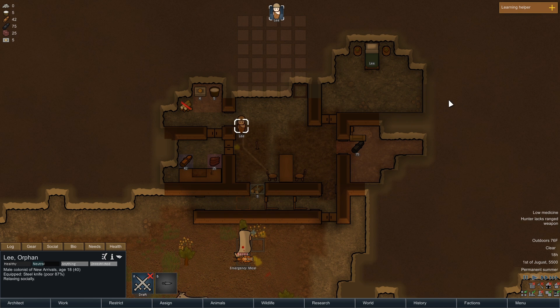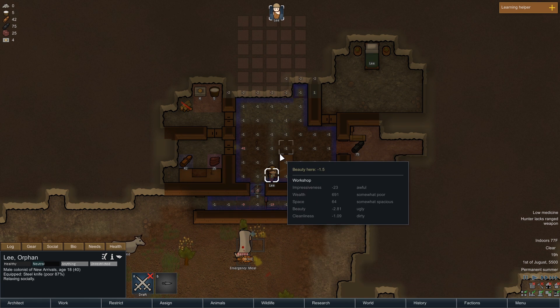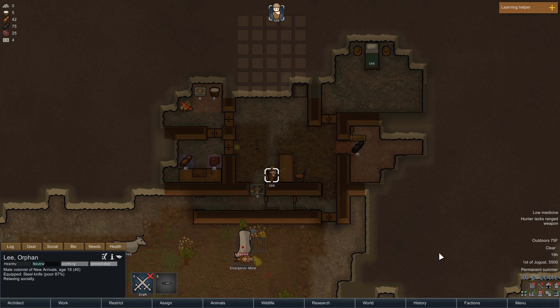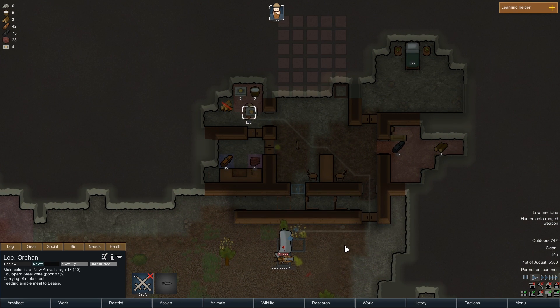Eventually we're going to want to get lights and power running in this base, but for right now I'm fine with it as is. He's going to be spending a lot of time outside. We're also going to want to separate and create stockpile zones for where we need things from, like wood and such. But I think since I have these doors open, Lee should be fine in here. He is getting pretty negative beauty, so let's focus him on constructing this door right now. He needs wood — haul the wood, Lee!